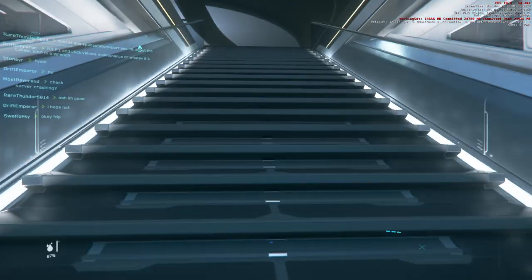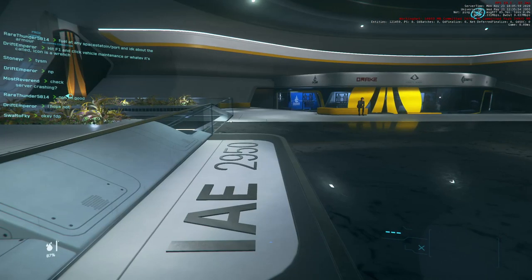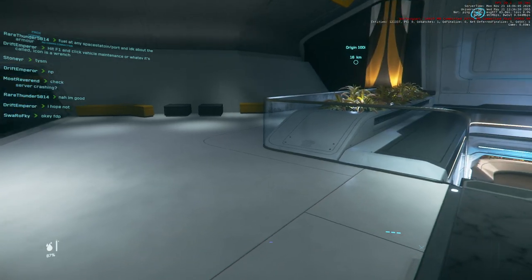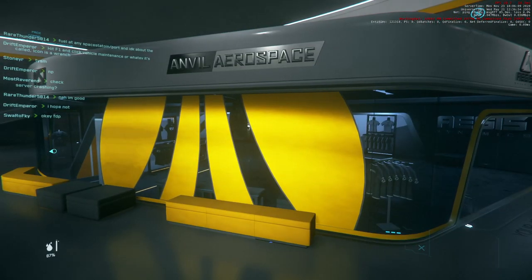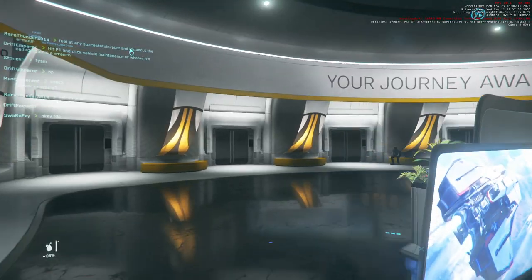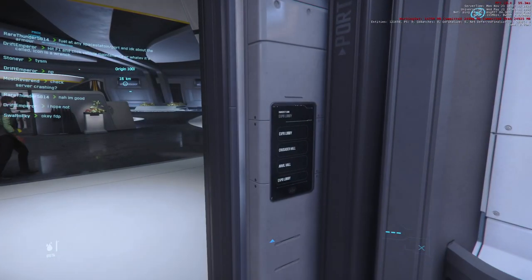Further up. This is not very friendly for people with disabilities — this should be an elevator. Anvil Aerospace, 'Journey Awaits.' I guess we're at the Expo Center. Yeah, looks like it — it's direct to Expo.